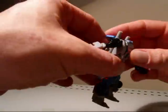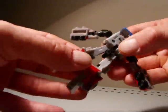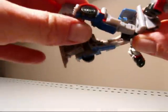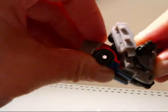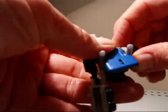Starting the transformation: just take this back piece here and pull it forward, then pull this up. Just spin the torso around — there we go. Fold it down into place, and take the arms — those become the back of the truck.